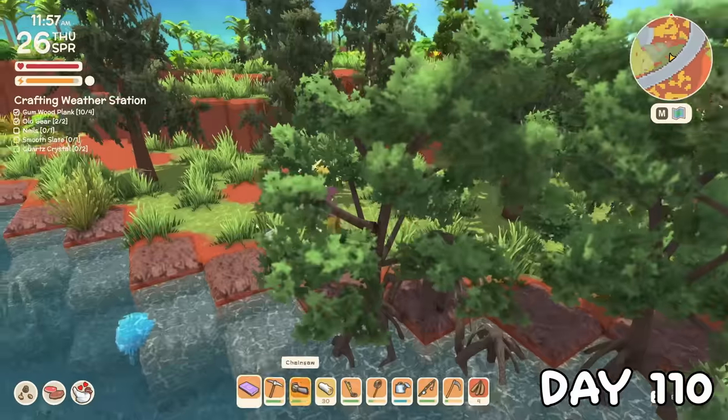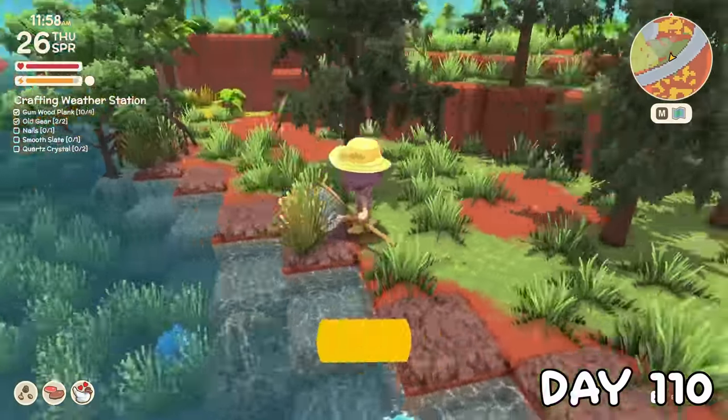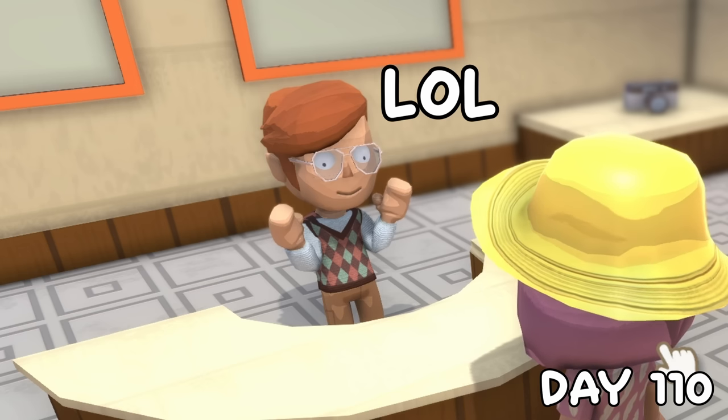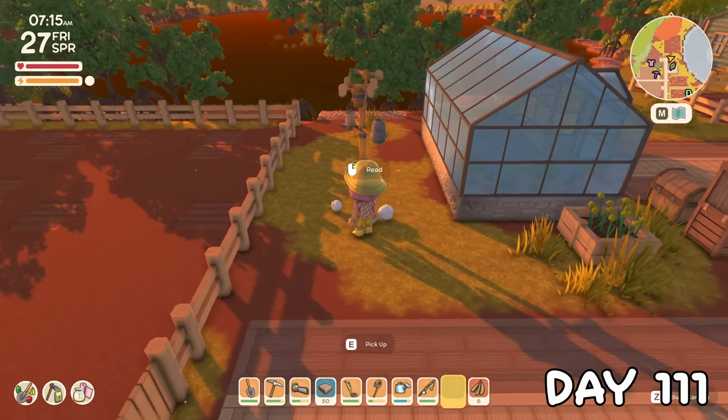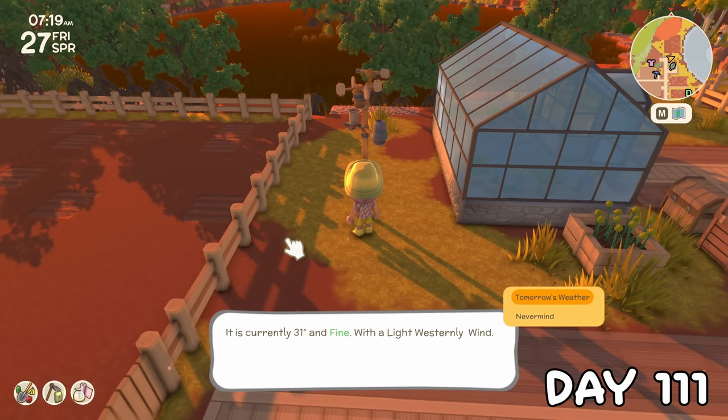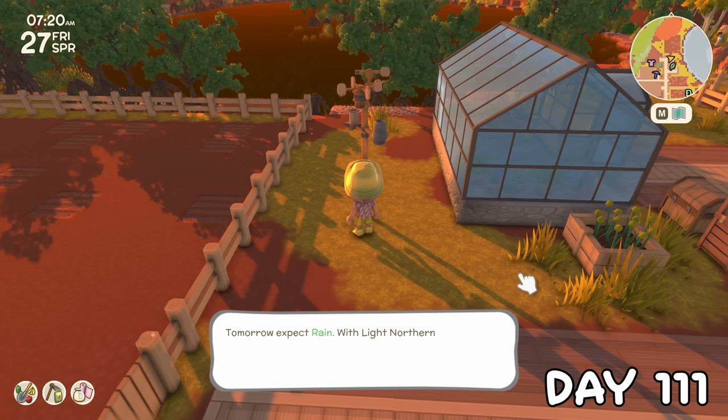Catching one was a bit more of a struggle, but now all the bugs I've caught are definitely in the museum. On day 111, I received the weather station, which I thought would fit well by the greenhouse. I went ahead and tested it out, to find that tomorrow had a forecast of rain, so we should get to meet one of our mystery NPCs.